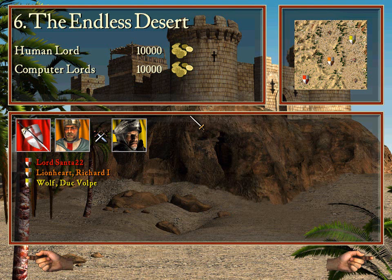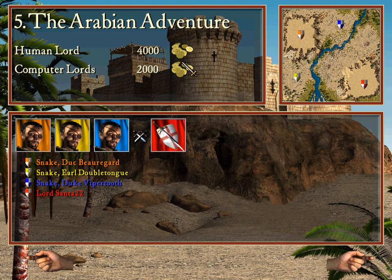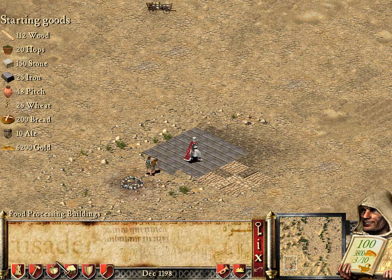Hello everybody, Santa22 here back with some more Stronghold Crusader. As you can see in the last episode I easily defeated all three of those guys in one take basically. Moving on to this one — the endless desert. There's actually a funny thing about this: I start with this much gold but I also start with a lot of resources. One bit of bad news though — there's no crops, so that's the one thing I'm gonna have to buy.